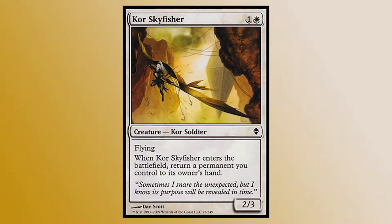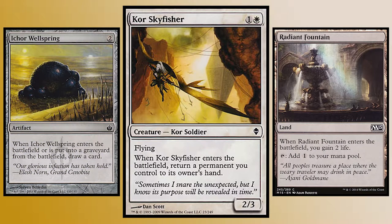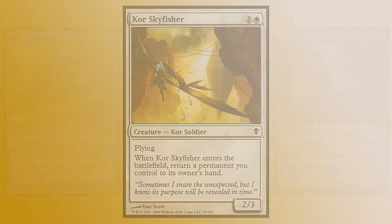Core Skyfisher. A 2/3 flyer for two mana is above the curve, but it comes with a downside. When Core Skyfisher enters the battlefield, you must return a permanent you control to your hand. If you build the right deck, this could be an upside. Skyfisher sees play in Pauper decks where it returns artifacts that can draw you cards or lands that gain you life. The flavor text reads: 'Sometimes I snare the unexpected, but I know its purpose will be revealed in time' — could be a reference to just this.